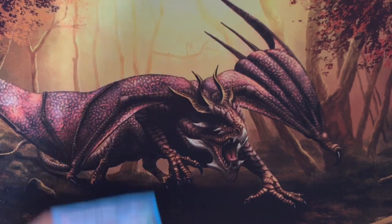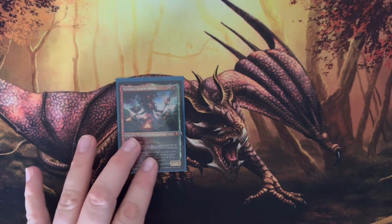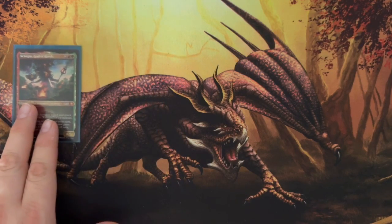To start things off, we're going to be going with our Commander, which is Xenagos, God of Revels. He has Indestructible — can't be destroyed. If Devotion is less than 7, he won't be a creature, but he'll still be an enchantment. Target creature will gain Haste and +X/+X until end of turn, where X is the power of that creature. So it helps out in a lot of tight spots, and Xenagos himself can get pretty big.